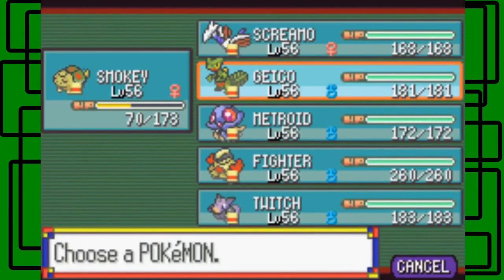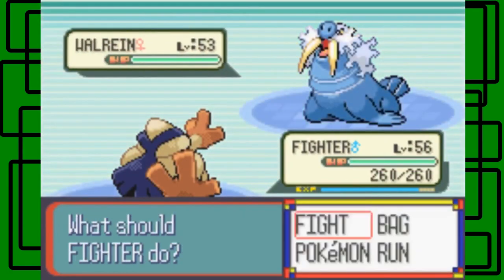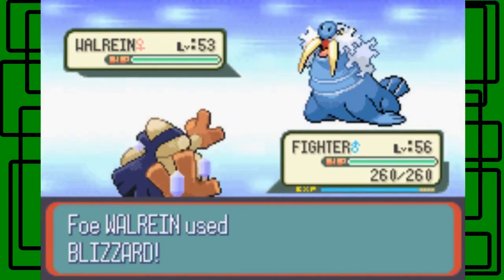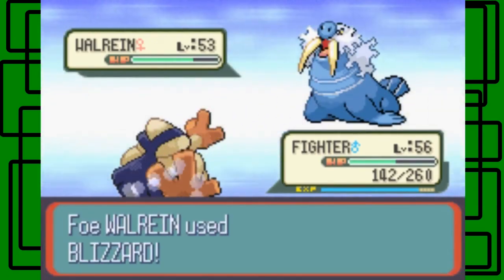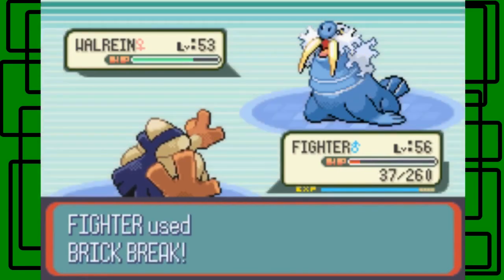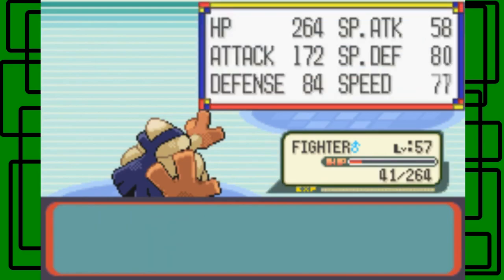Walrein is her last Pokémon. I know Walrein knows Blizzard, so maybe Gecko isn't the best choice — let's go with Fighter. It's like a two-man show: Smokey and Fighter taking care of business. Walrein is level 53 and female. Let's try to weaken it with Facade first. Blizzard hits — at least it's gonna be super effective back, but it's a powerful move. It does about a third of Fighter's HP. I'll try Brick Break now. Blizzard hits again, of course. Brick Break hits and we take it out. Awesome! Fighter gains 2,179 experience and levels up to level 57.